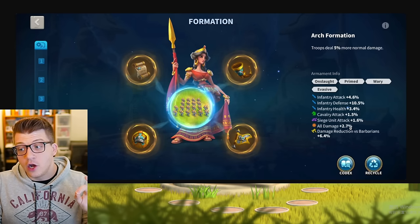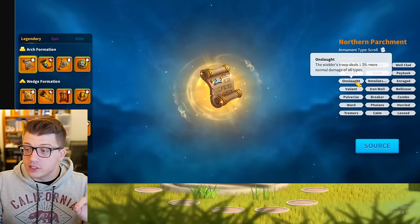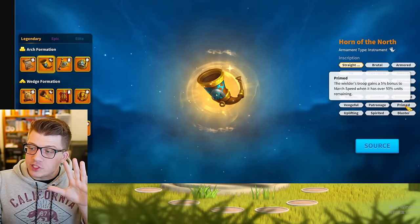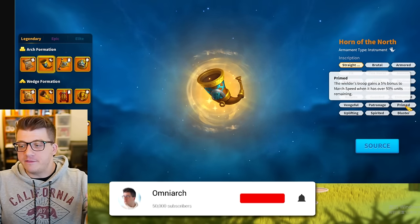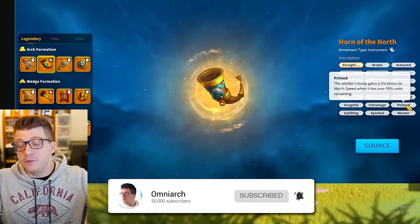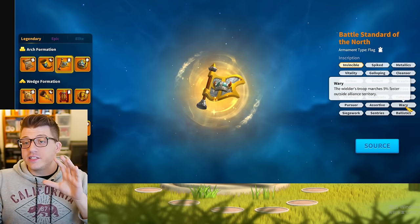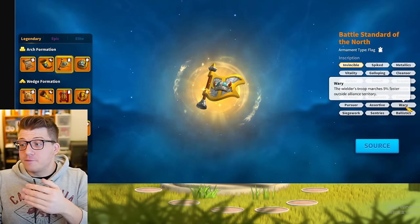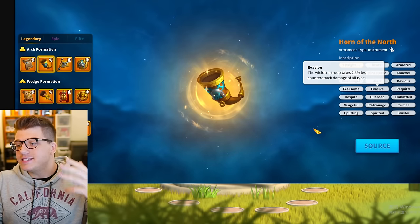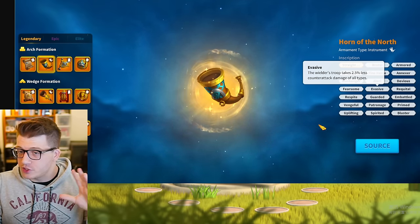Anyway, here you can see he has 4.6% infantry attack, 10.5% infantry defense, 3.4% infantry health, and 2.7% all damage, which is really nice. Then we take a look at the inscriptions — he's got Onslaught which gives 1.5% more normal damage, Primed which gives him 5% more march speed when he's over 50% health, Wary which gives him 5% more march speed outside of alliance territory, and Invasive which means he takes 2.5% less counter attack damage from all types.